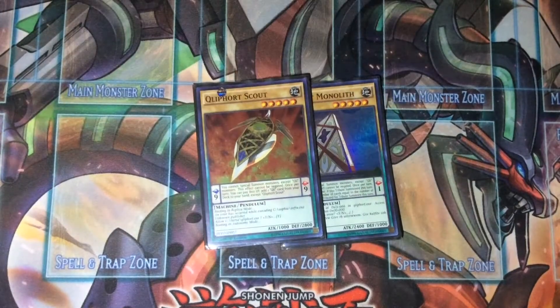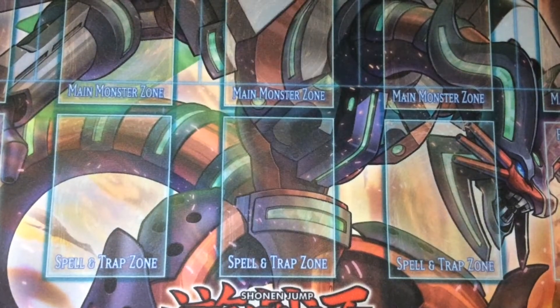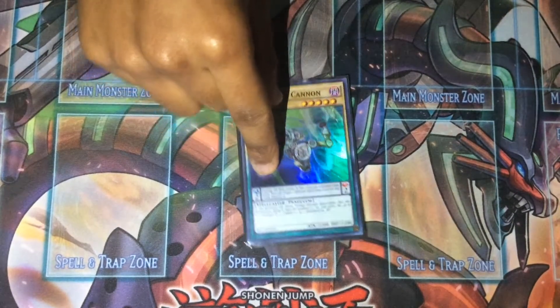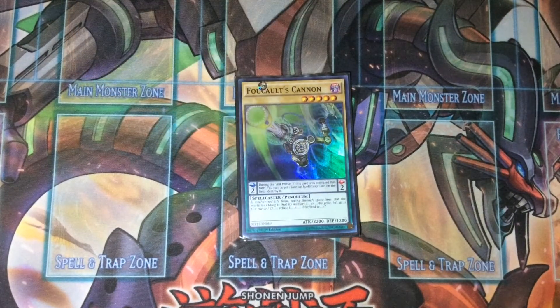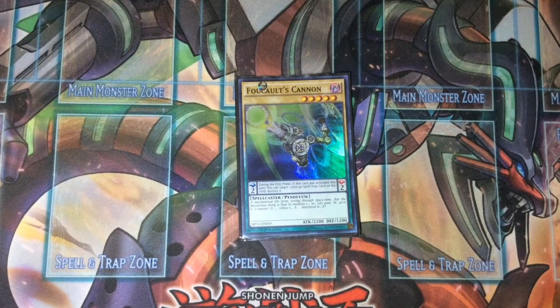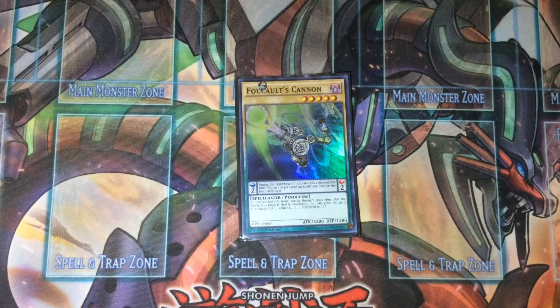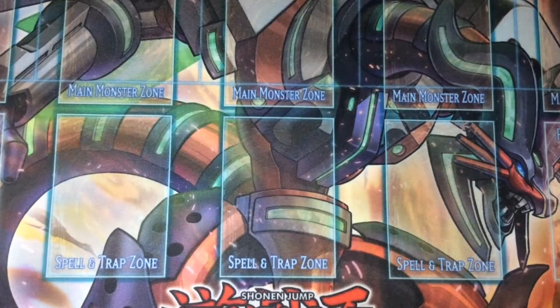The last normal monsters are the Qliphort engine — Scout and Monolith — to get out Cyber Dragon Infinity. We also play one Foucault's Cannon, which is a low scale that you can search off Summoner's Art. It's good because when your opponent has a face-up card on the field, during the end phase you can pop that card.